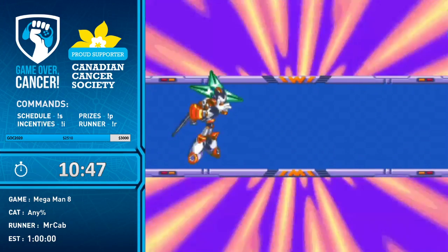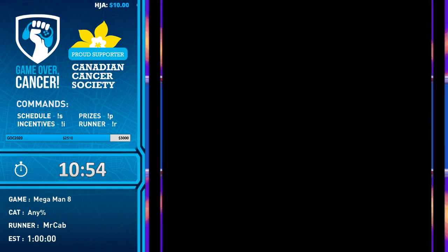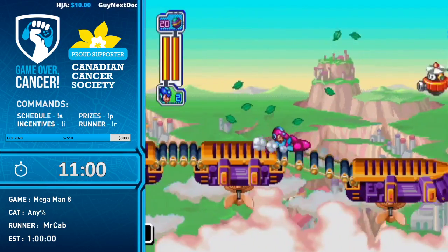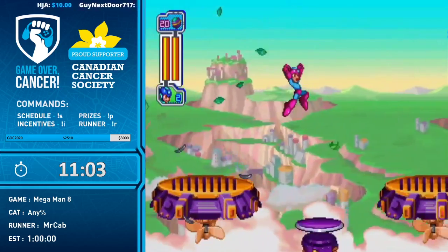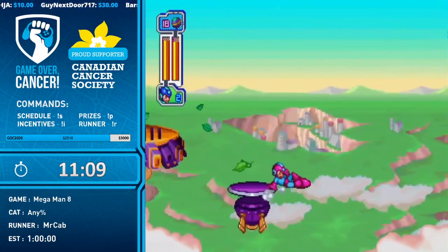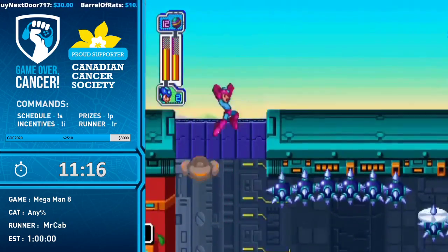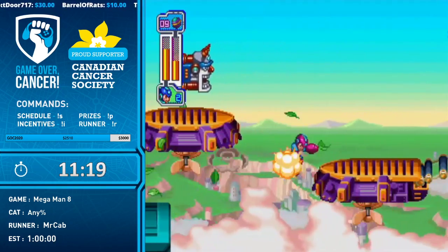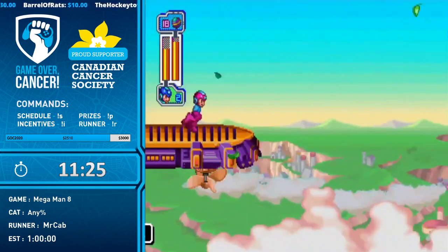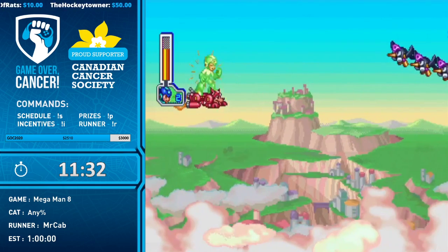Tango Man stage — a knock on Mega Man 8 is there are a lot of auto-scrollers, and this stage has the next one. There's a nice wind effect with leaves going by in the background. There are some scary-looking ball jumps here — you're supposed to ride a bubble up through the spikes, steering it with the D-pad without shooting. Obviously that would pop the bubble on the spikes, so you just ball-jump instead and skip that whole section.